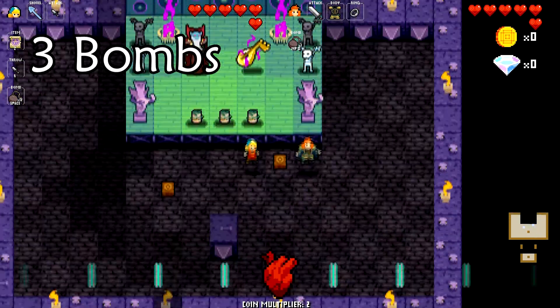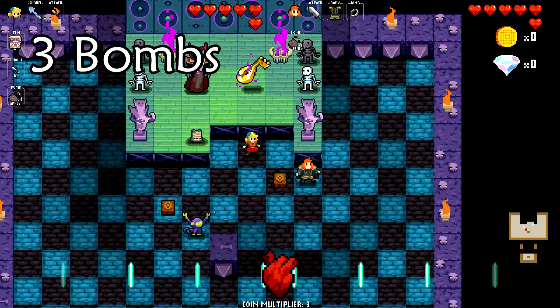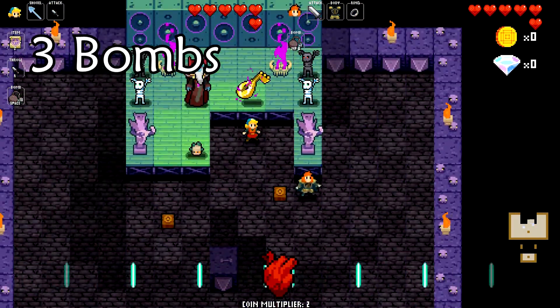You bomb underneath the rightmost mummy, then you bomb the tile above it, and finally place a bomb between the Necrodancer and the loot to get them both off the stage.